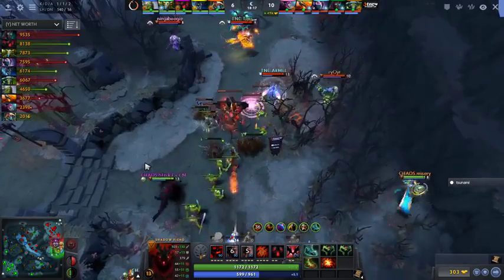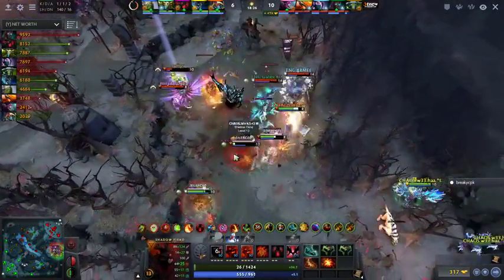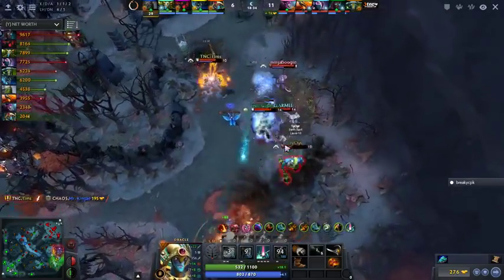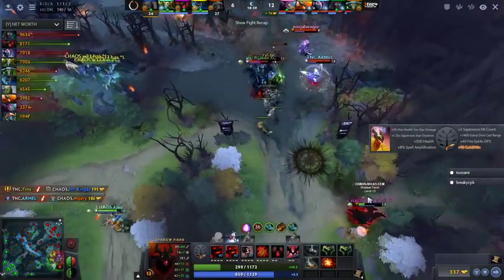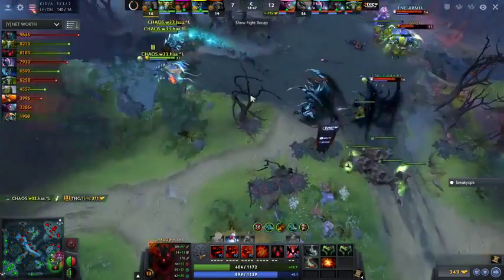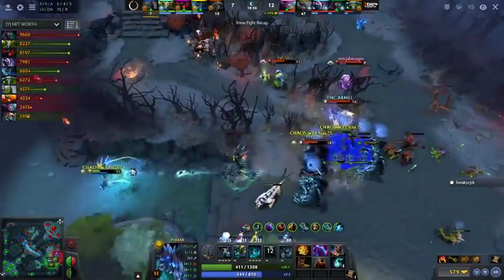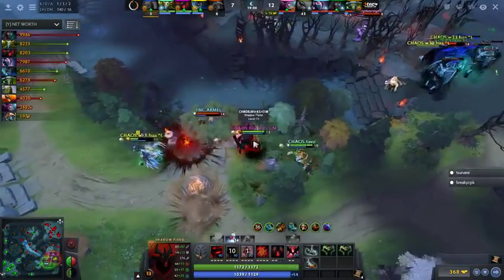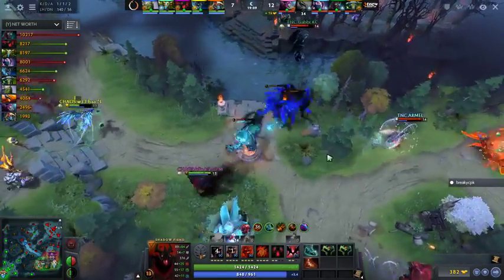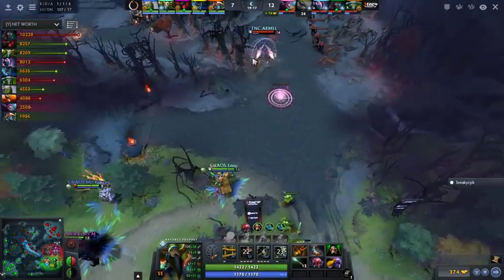Chaos is proceeding to eliminate all these towers and manages to complete the Manta on Nature's Prophet. Manta Style just completed on Terrorblade — but Rior wants to fight again. HFN manning up though — Guardian Greaves are ready. One boot for each foot! They run away again. Misery forced to use False Promise on himself, gets hit by Supernova — as does Tiny. Misery is dead, as is Tiny. The chase continues with the trap slow and Shadow Blade. Weha in the backline picks off Tims. Gabby has to be careful — Sunder is ready with Shallow Grave online.